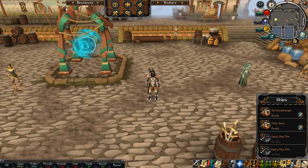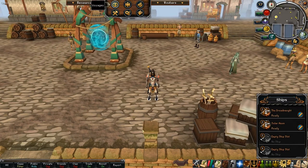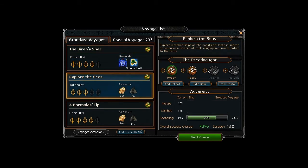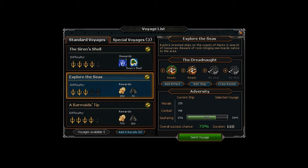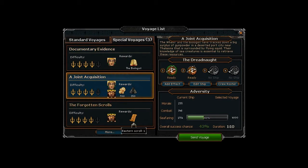The other building upgrades will be linked in the description to the official Jagex wiki. Now, finally, voyages — the main thing you're here for. Click the top left button and you'll see standard voyages and special voyages. You'll notice adversity bars showing percentages — in the Barmaid's Tip voyage for example there are three bars. You need to get these percentages as close to 100 as possible. Under special voyages you'll find things like the Biologist, and you can only unlock certain scrolls from there.